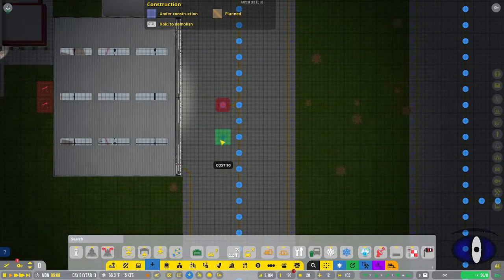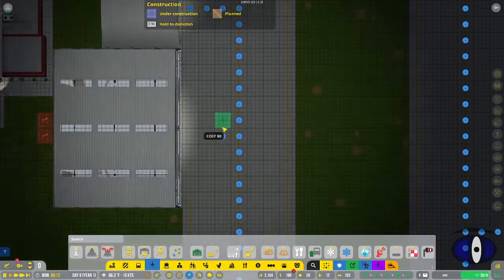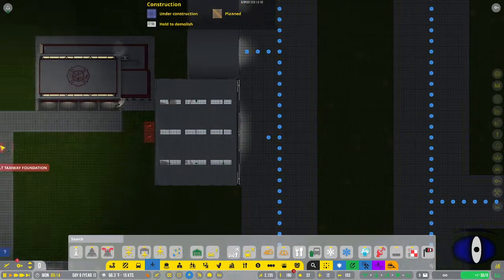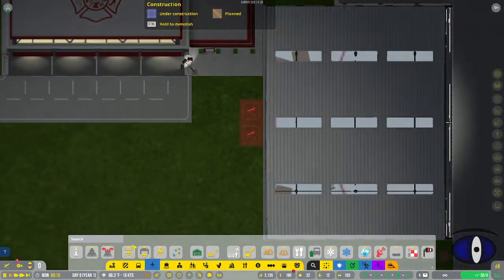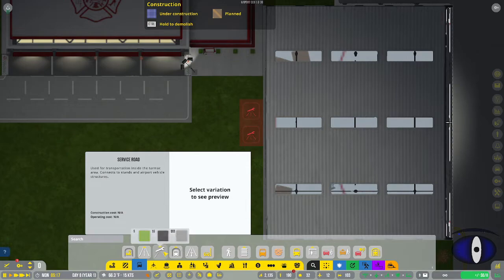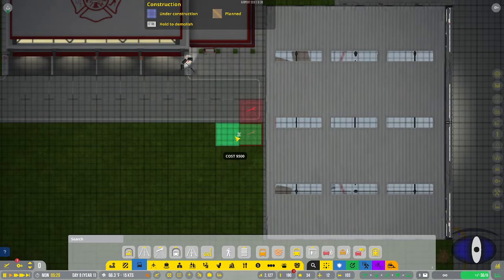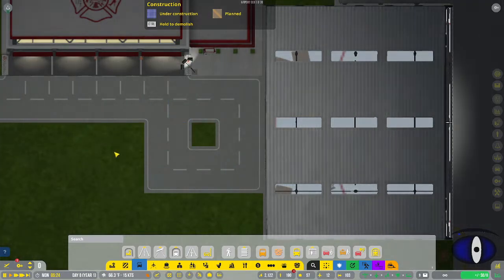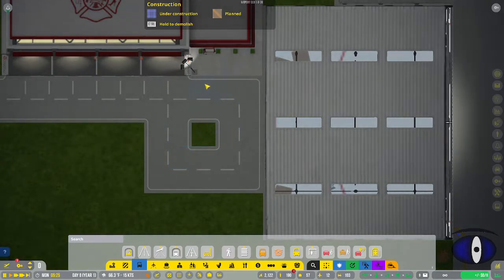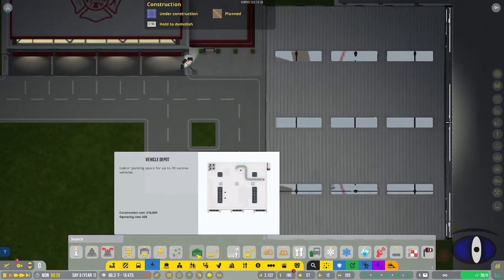Some places have smaller path requirements than others - this one joined up here so it worked out. Anything you build that requires a service entrance will have something similar, so you go back to the service road and build that entrance. I like to do a little loop so it's efficient from either direction.